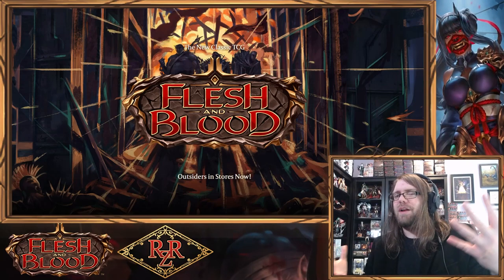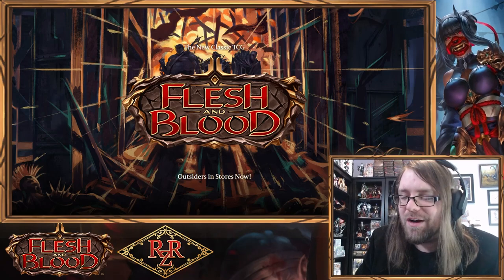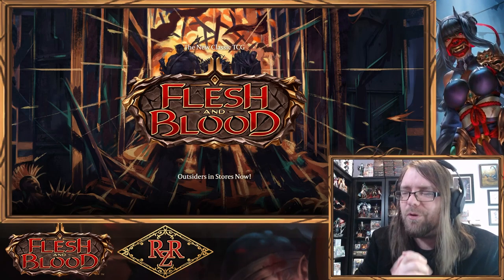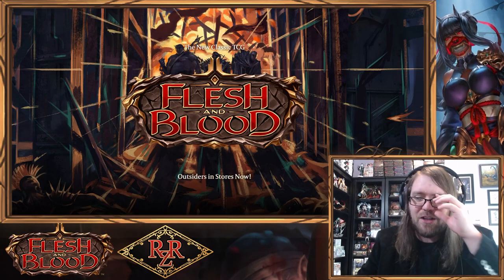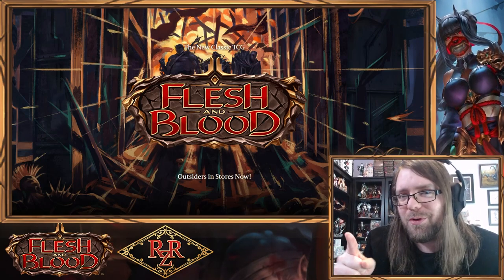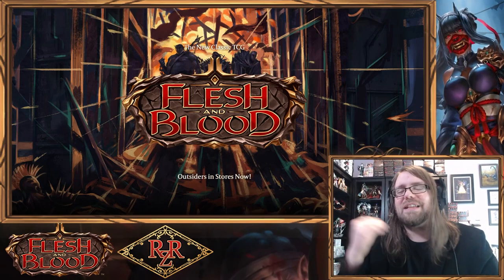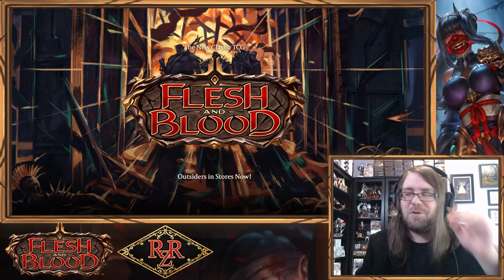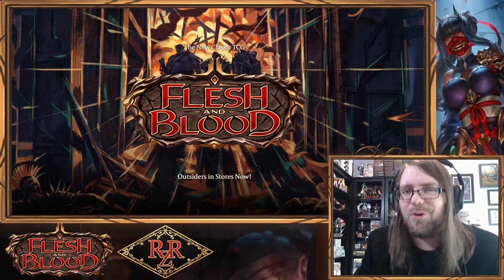How's it going everyone, and welcome. This is a video where we're going to talk about the most dastardly, most evil combo I could possibly think of in Flesh and Blood. It all centers around dunking a Cracked Bobble into your opponent's arsenal. It is the most evil thing you can do and it is absolutely delicious. Stay tuned — we're about to go down a rabbit hole and it gets a little crazy.